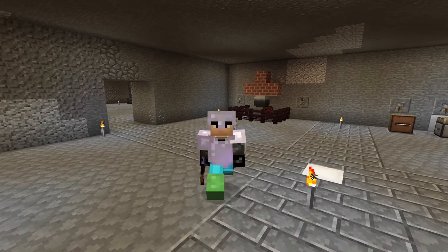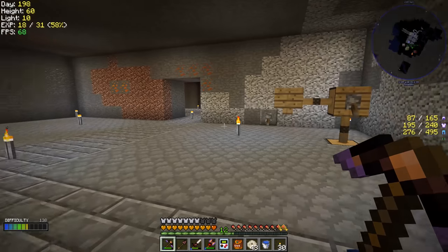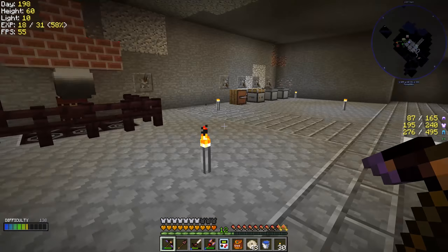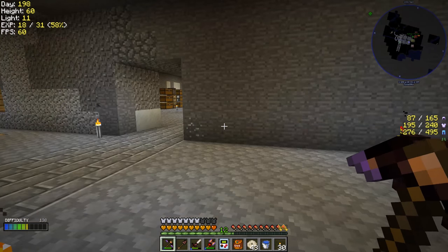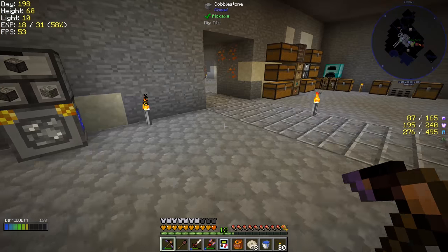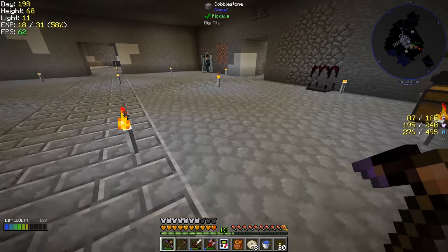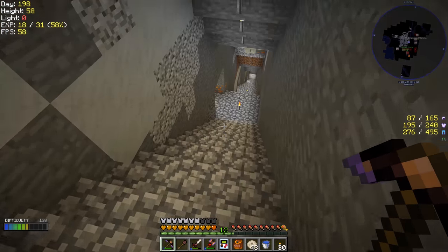Welcome back to another episode of Forever Stranded Lost Souls. I've been doing a little bit of stuff off camera here. One of the things I did is I went and collected a lot of diamonds. I went down to our branch mine, and I decided to make one of those little landing areas for each of our different levels in case we need to mine specific ores.